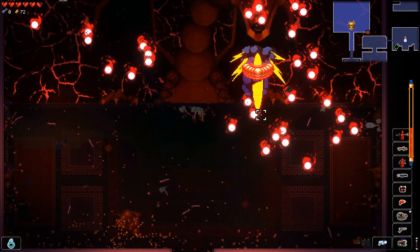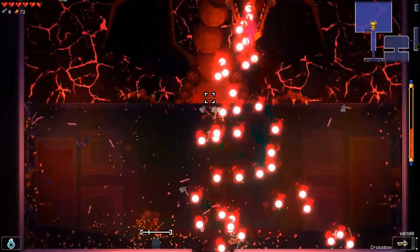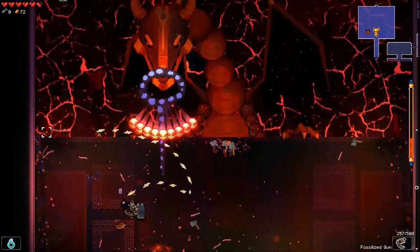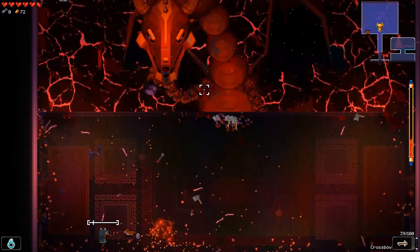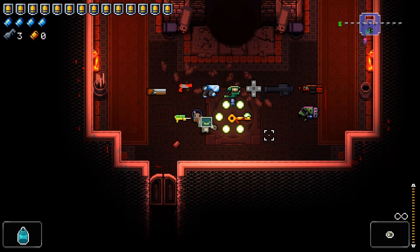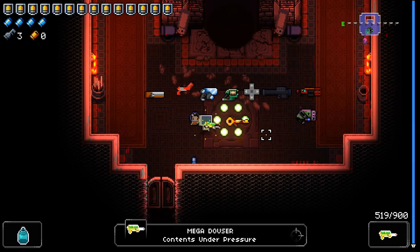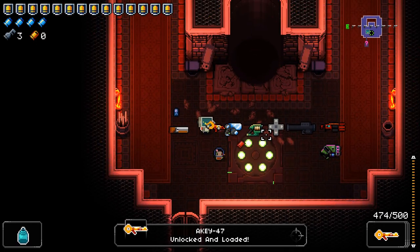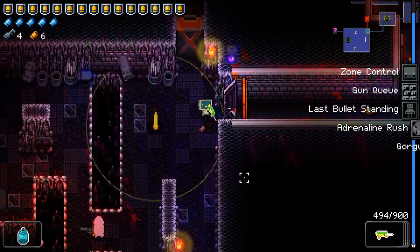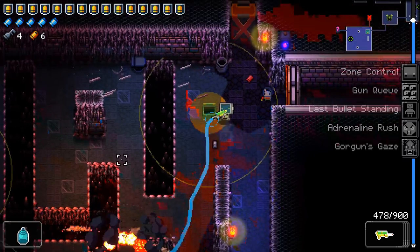The dragon has a nastier skull attack, so a beam weapon is insanely valuable on every run for this purpose alone. Gun Q can be annoying but you can plan for it — just have your guns in a particular order before every combat by dropping all your weapons and picking them up in the order you want. Putting a beam weapon in your number two slot gives you a consistent Gun Q backup weapon for the room.